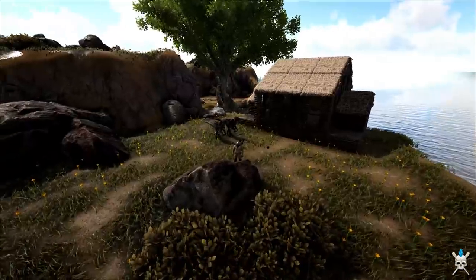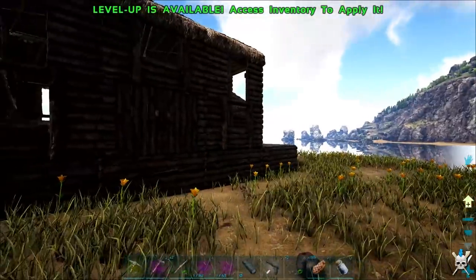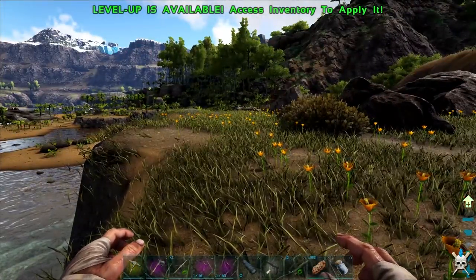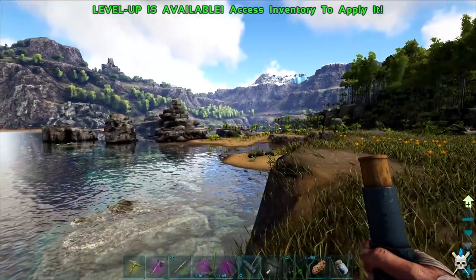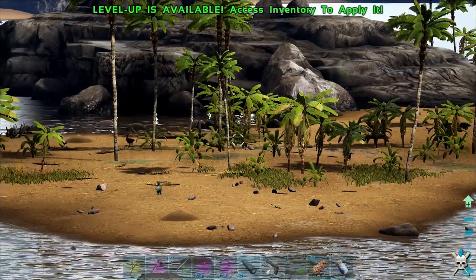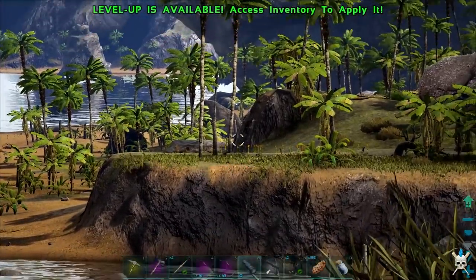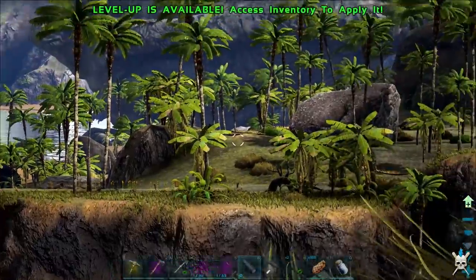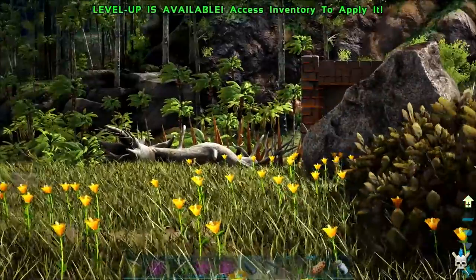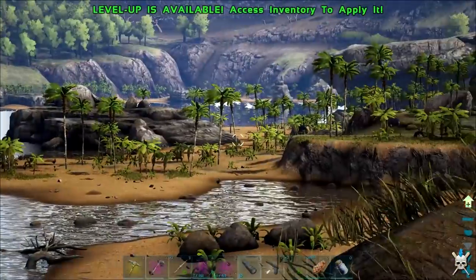We're going to do a little bit more building at the start of this episode, and then we're going to venture out and look for a trike because I really do need them berries. Down this way we've got a dillo — is that a 150? We could probably go taming. I can't see any trikes down there though. We've got another dillo at 850, and a level 1,000 turtle. Not seeing any trikes over that way, not yet anyway.